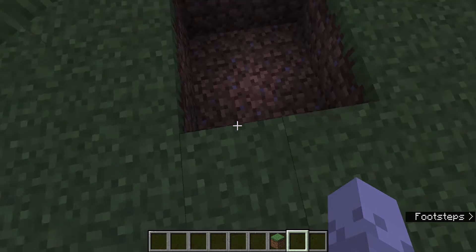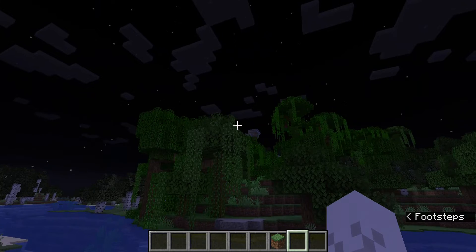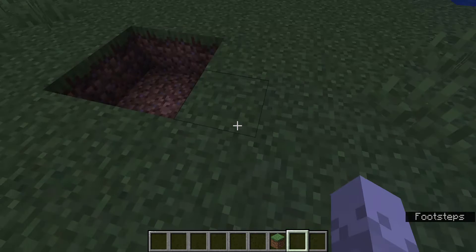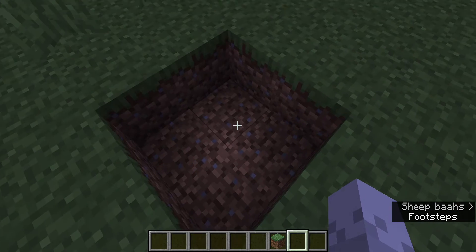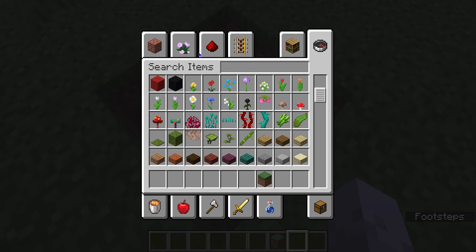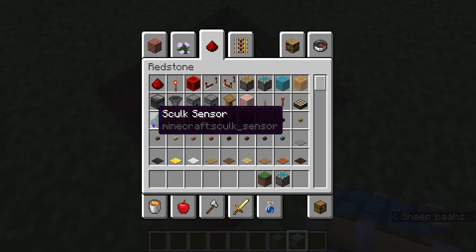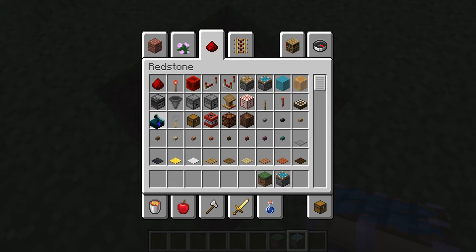Hey guys, welcome back! Last video I built that cool iron farm over there. Today I'm gonna show you guys how to build a secret sound-activated base using the new item from the 1.19 update — the skulk sensor.